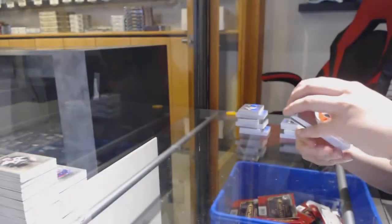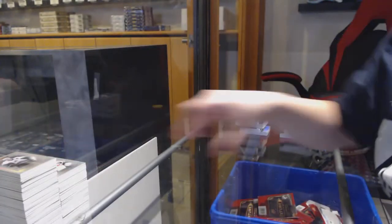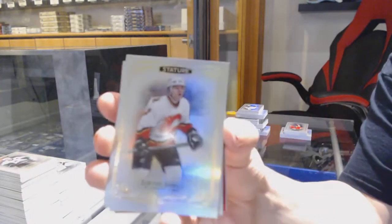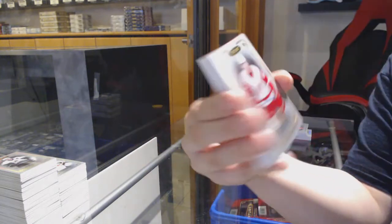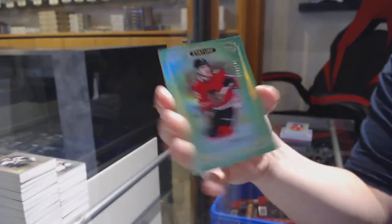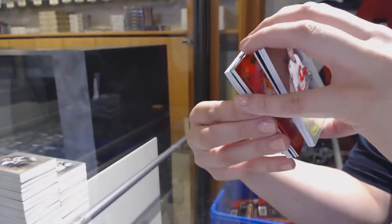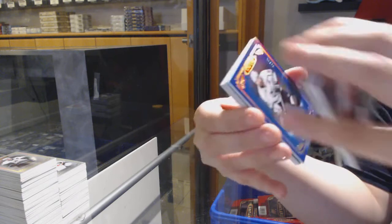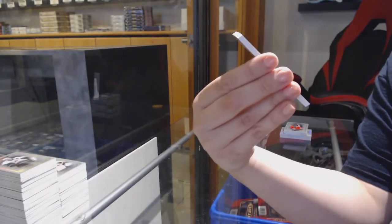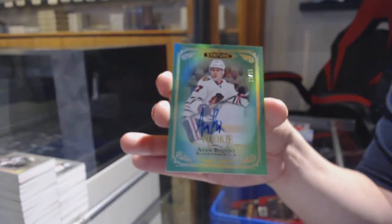Esteemed for Dallas — Joe Pavelski. Base for Calgary — Jerome Iginla. Cam Atkinson for Columbus. Rookie of Taro Hirose for the Detroit Red Wings. Green number to 149 for Chicago — Alex Debrincat. Number to 75 Red Rookie — Colin Blackwell for Nashville. Blue number to 35 for LA — Drew Doughty. Number to 85 Green Rookie Auto for Chicago — Adam Boqvist.